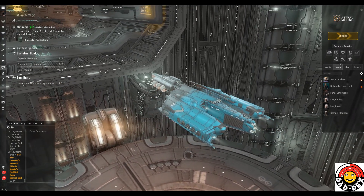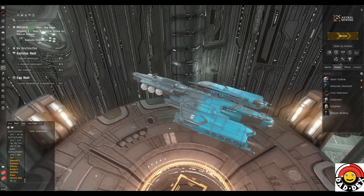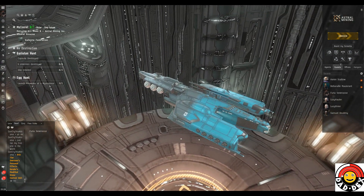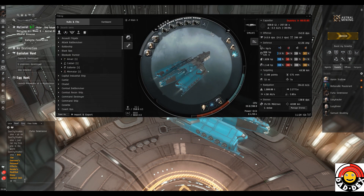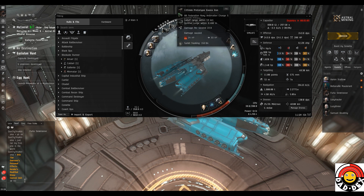Hello my friends and welcome back to Eve Online with me Mark from Daddex. It's Furia back in her Algos — Alvin 2 in fact — who we saw recently running some sites. I've changed the fit very little. What I've basically done is take off the prop mod and add a second cap battery up in the top. We've still got the prototype 125 millimeter rail guns, giving us a fall off of 12 kilometers and an optimal of about six and a half, which is perfect for where the rats are going to kite.